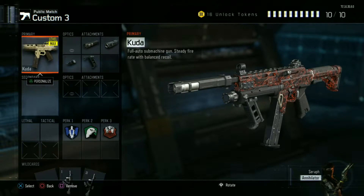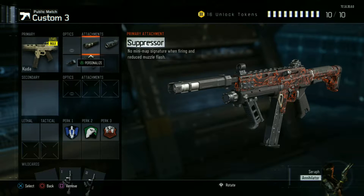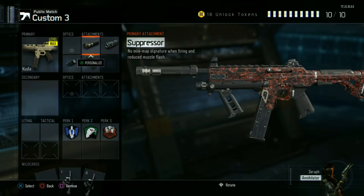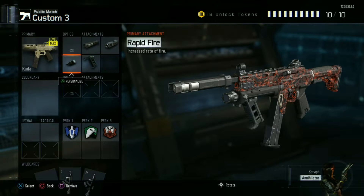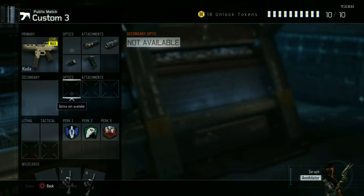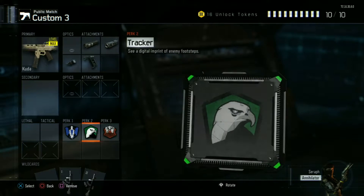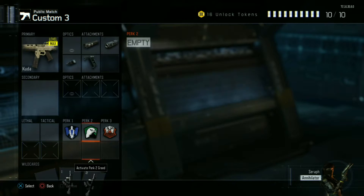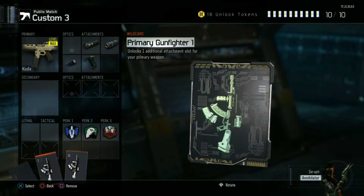Alright, so as we head into the class, as you take a look at this, we are obviously using the Kuda. Now there are a little bit more attachments than usual, but do not worry — you do not need a lethal or a tactical, because you'll usually kill them before you even throw the nades. I rock with the suppressor, long barrel, grip, and rapid fire. You also have afterburner, tracker, and blast suppressor, along with both of the primary gunfighter slots.